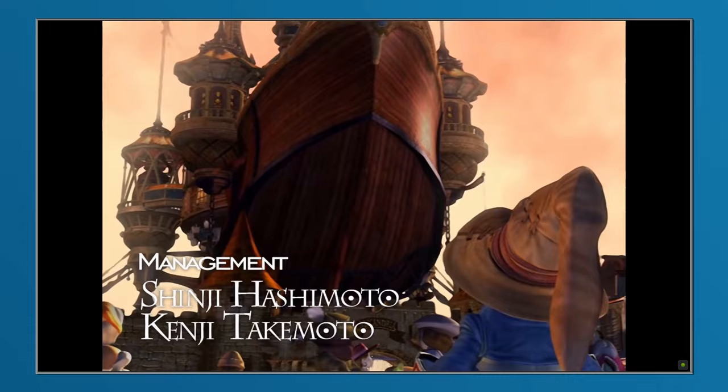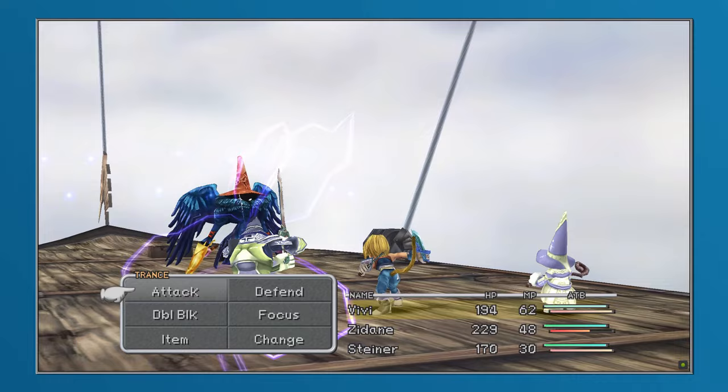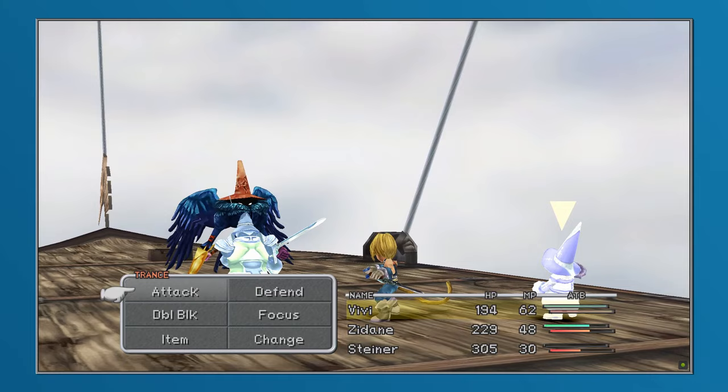Now the Robe of Lords is, without question, one of the best pieces of armour in Final Fantasy 9 that could be worn by mages. It provided the highest defence and magic defence, nullified all incoming wind damage and provided a plus one stat boost to strength, speed, magic and spirit.